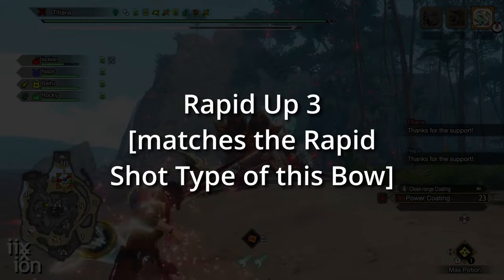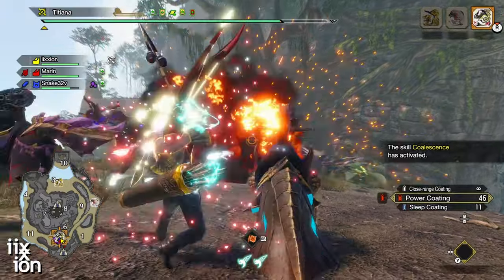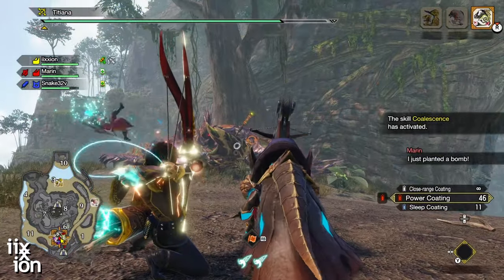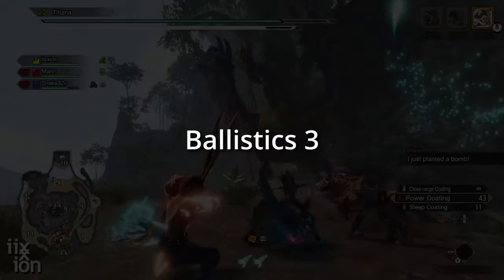Third, Rapid Up level 3. This is something like 20% damage to your rapid shot type. There are very few scenarios where shot type up isn't part of a bow build. Ballistics 3.